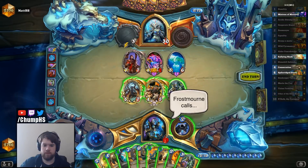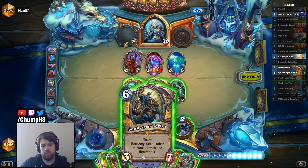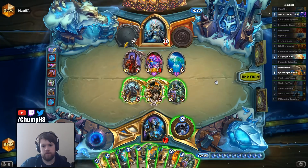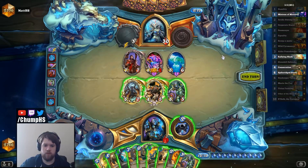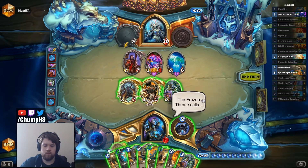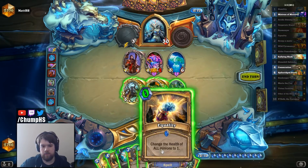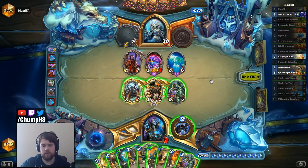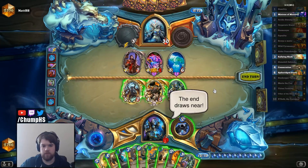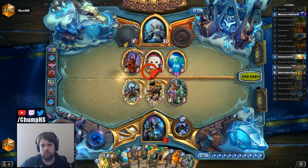I definitely do want to play Ooze here, so I really only have 8 mana to work with. I feel like I'm just going to end up playing Sunkeeper Tarim along with a Hero Power. The free weapon lets me take out one of these guys, trade into this guy first, and then trade off into this thing at the end. Do I have any Equality Consecration plays? I don't really like playing Equality because my guys have a lot of stats. I don't really love playing Sunkeeper Tarim either for the same reason, but I think I probably should.